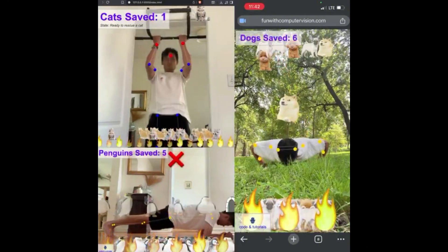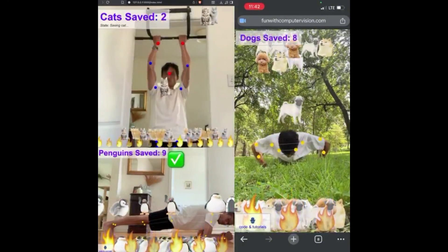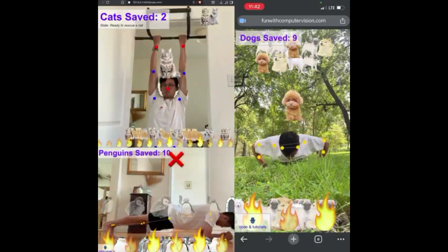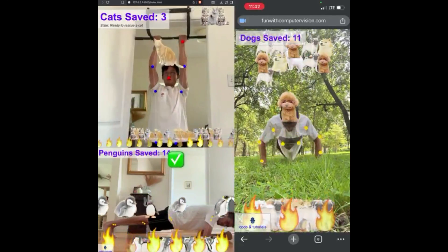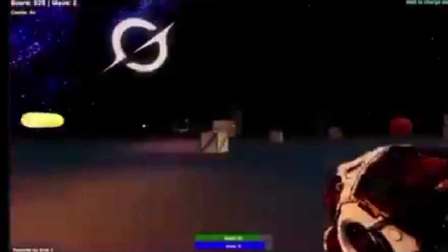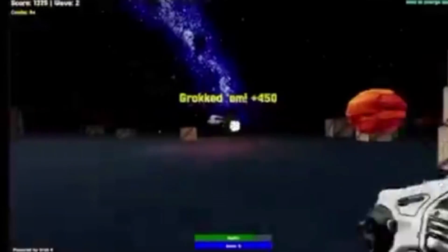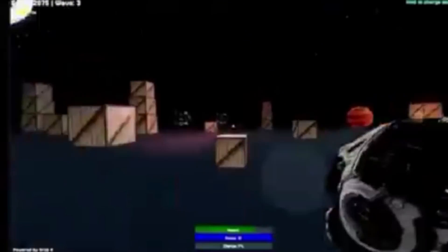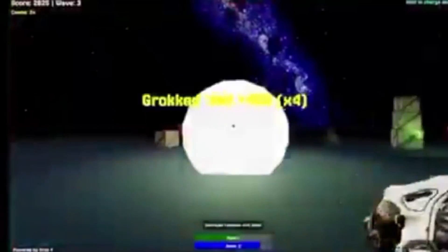Number 3: a real-time camera-based fitness game. One dev made a game where doing push-ups saves puppies — I'm not kidding. It uses Grok 4 plus MediaPipe to track your body movements and reward real workouts. AI-powered motivation, gamified. Number 4: a first-person shooter in 4 hours. Using Grok 4, someone spun up a working FPS prototype in just a few hours — enemies, movement, environment, done. That's something that usually takes weeks, if not months.